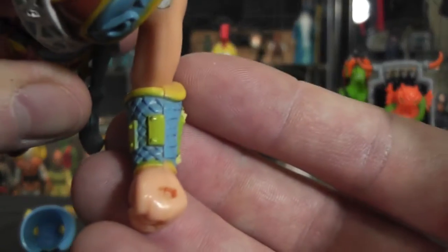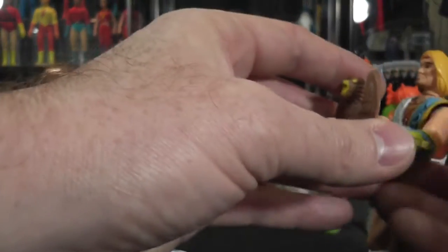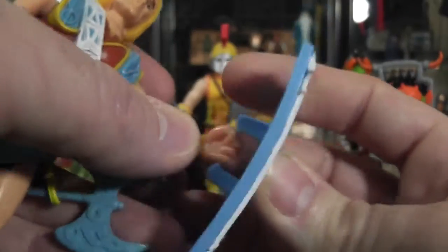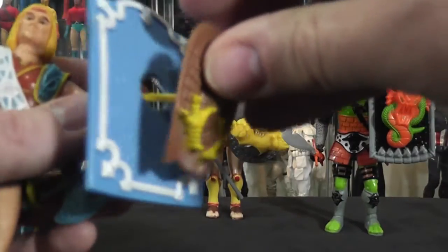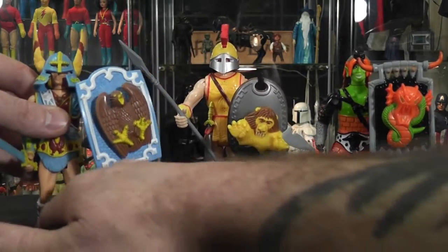The shield latches on the top and the bottom of his hand — they've put these little notches on the top and the bottom, and each figure is just like that. It doesn't go very far, but there you go. It's very simple to get onto his hand. I'm not going to push it all the way again because I'm trying to keep these to last forever. There he is — Northlord.